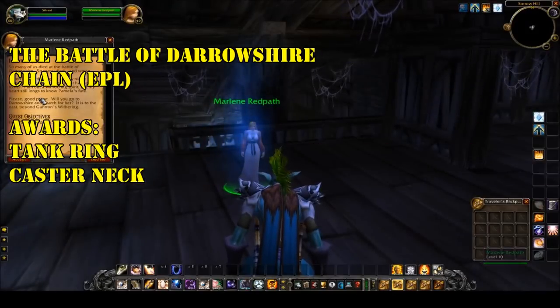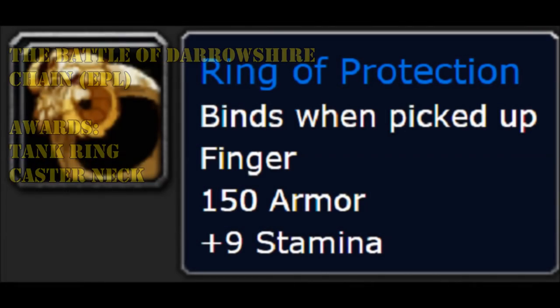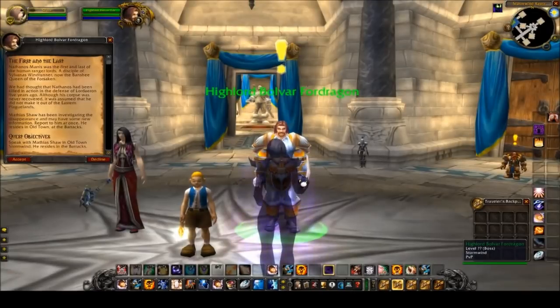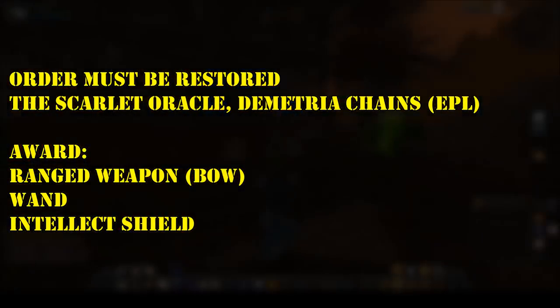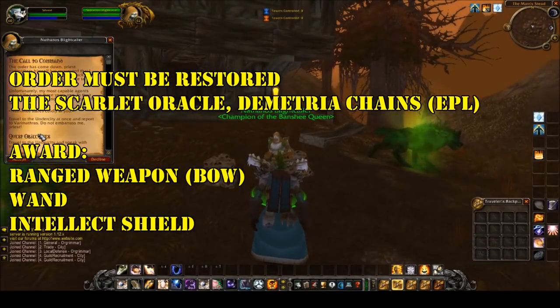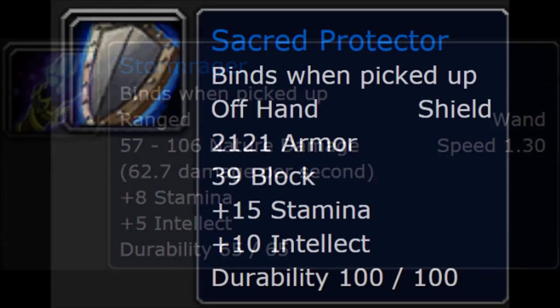The Battle of Darrowshire, also in the Eastern Plaguelands, awards a nice tanking ring and a healer or caster necklace. The quests Order Must Be Restored for the Alliance, and the Scarlet Oracle Demetria for the Horde, also in the Eastern Plaguelands, award a bow, a wand, and an intellect shield.